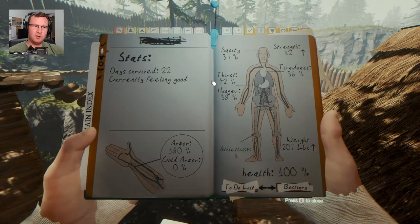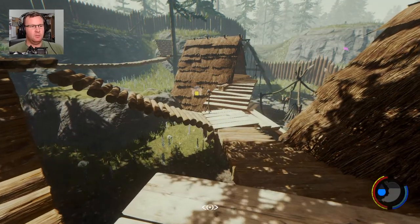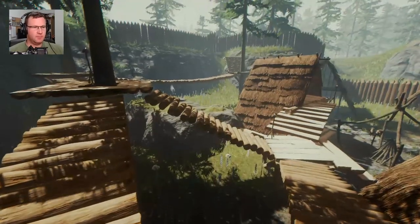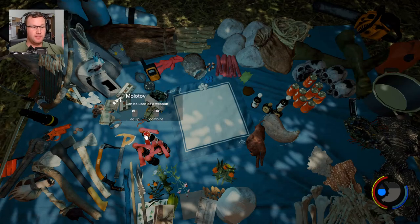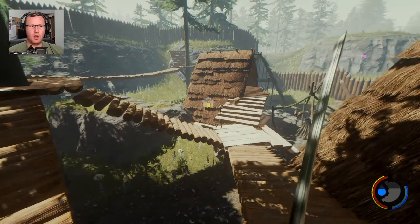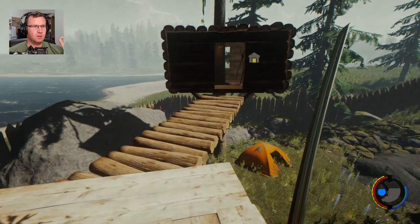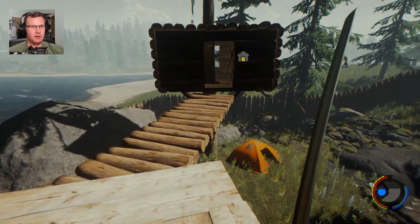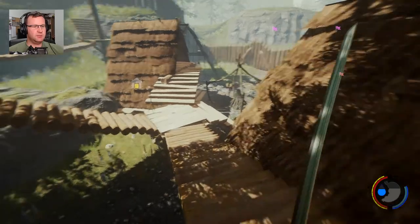Hello everyone, my name is White Lynx and welcome back to day 22 of The Forest. When I left you guys last time, I got the last two axes — the climbing axe and the rusty axe. So in this episode I want to do something different apart from killing cannibals and going after items.